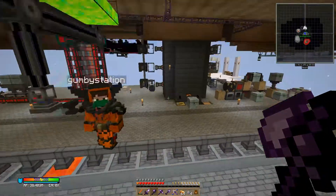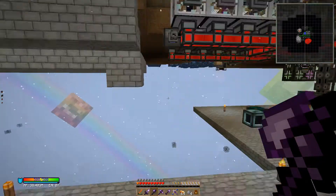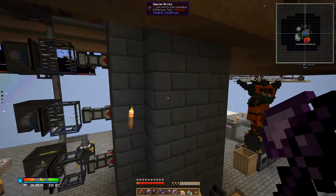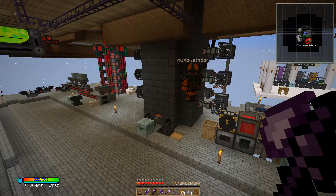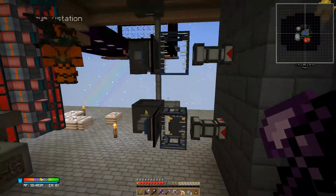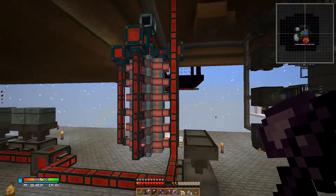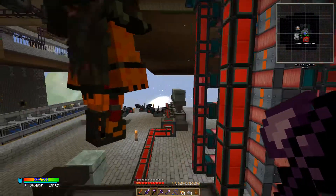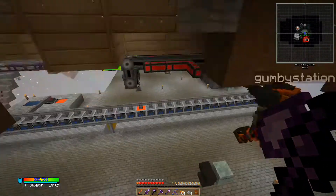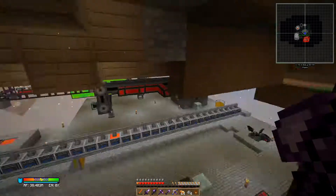It was so productive though. And now it's just this streamlined thing right here - it does twice as much as what we did before. Then what came after the auto sieves - did we do the power or the smeltery? I think it's either the power or the smeltery because I needed the smeltery for the power. This power supply has been fantastic - it's held up and it's just been the past couple episodes that we've really maxed it out.